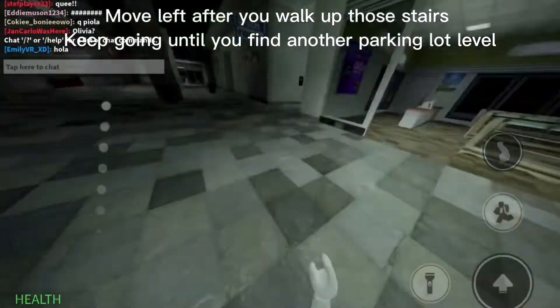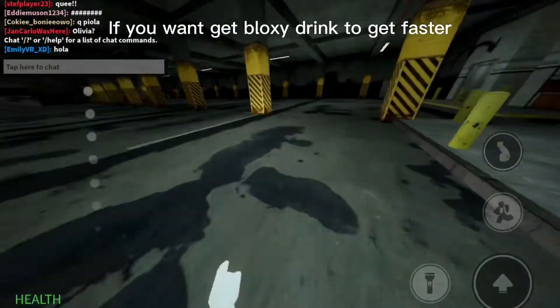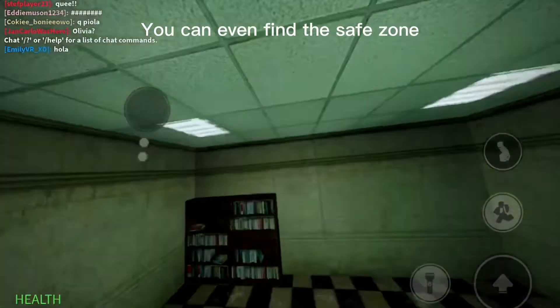After you walk up those stairs, keep going until you find another parking lot level. If you want, get a Bloxy drink to get faster. Go up the elevator — you can even find the snow zone.